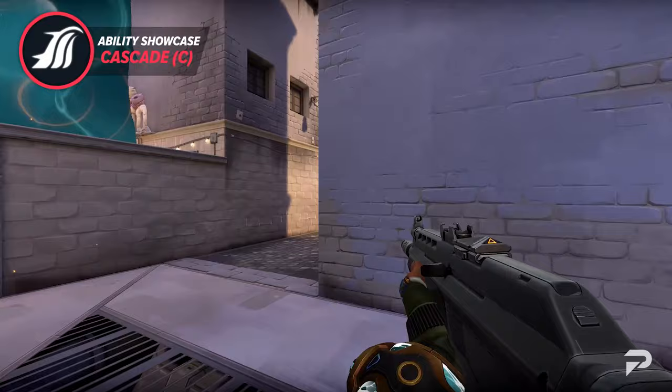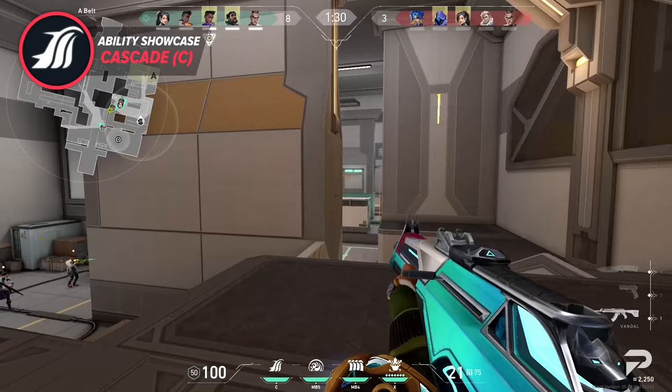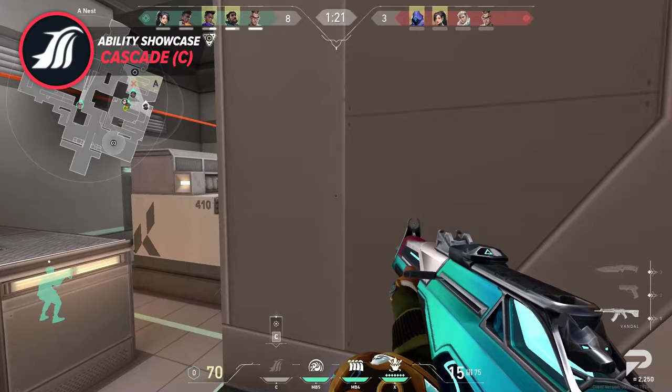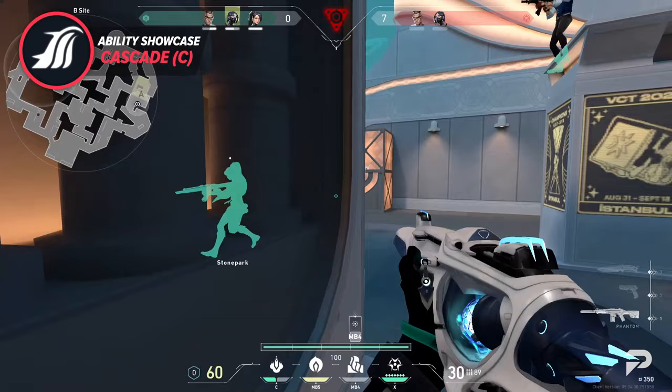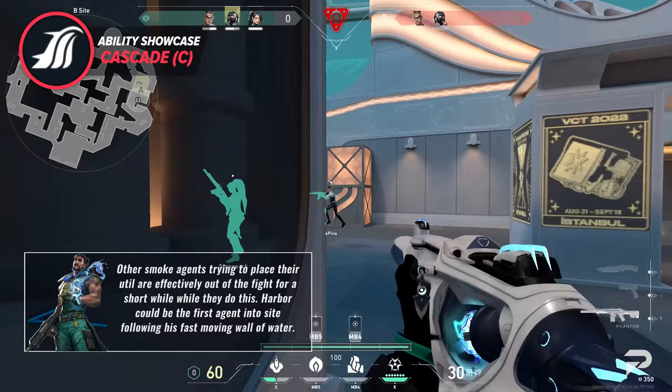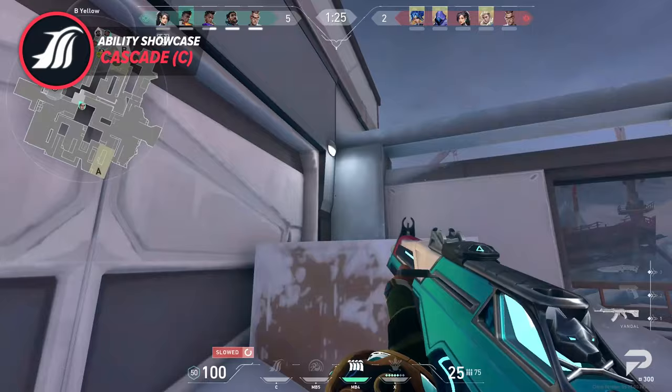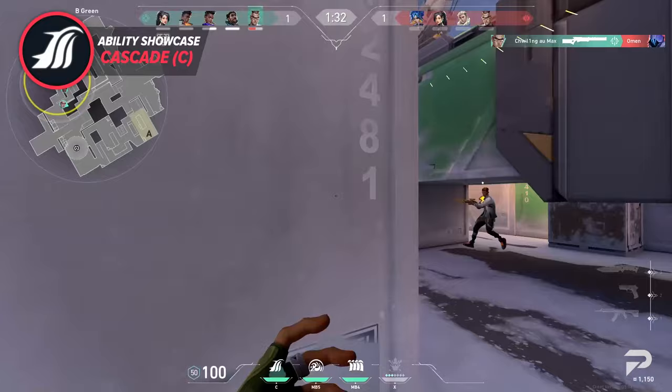Moving on to the C ability Cascade — it's truly unlike any other smoke we've seen in Valorant. The first detail to note is how tall this smoke is compared to every other utility like it, making it ideal for blocking off elevated angles like rafters on Icebox or stairs on Breeze. Most importantly, this tsunami smoke moves towards a targeted area — Valorant has yet to have a type of moving smoke. This gives Harbor the ability to make more initiator-like plays, following his fast-moving wall of water. Enemies who attempt to walk through will be slowed, so most enemies will try to avoid the wall flowing over them.